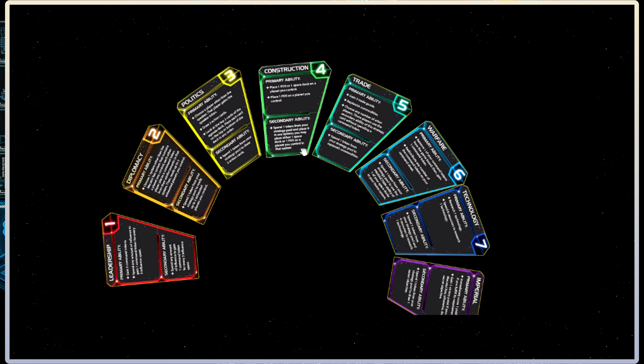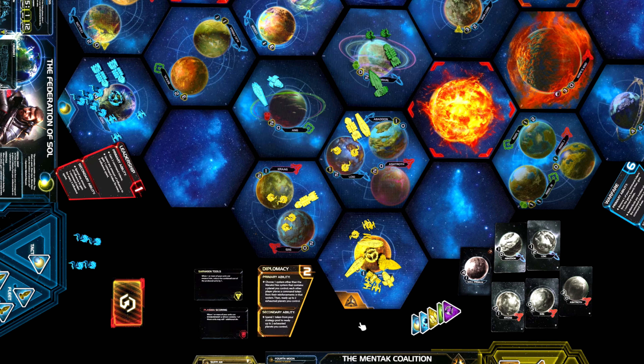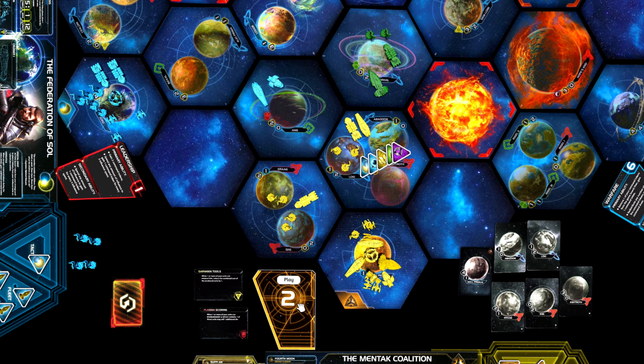The first ability on the Diplomacy Card is to defend a system. It is worded a little strange. It says: choose one system other than the Megatol Rex system that contains a planet you control. Each other player places a command token from their reinforcements in that system, and then ready up to two exhausted planets you control. What this basically means is that all the other players place a command token in a system that you choose when you play this card, and now this system is locked down for them.